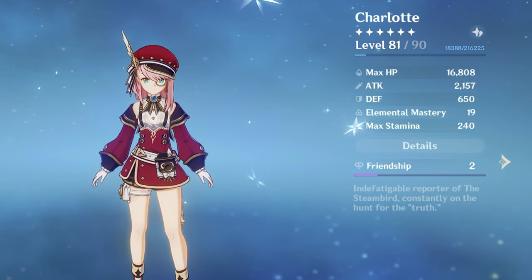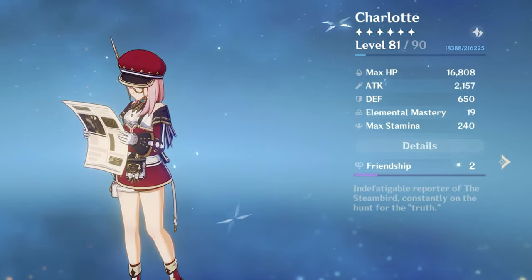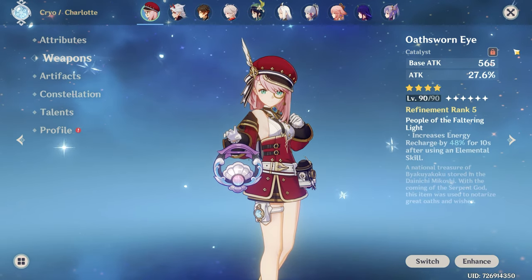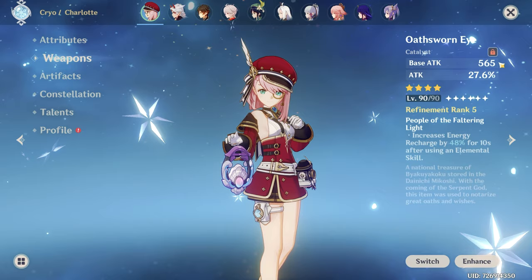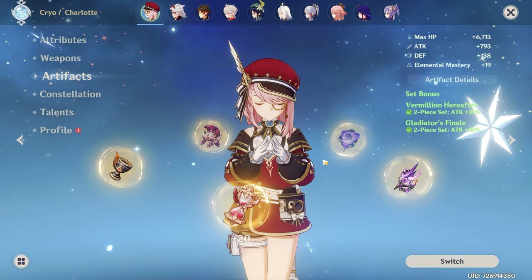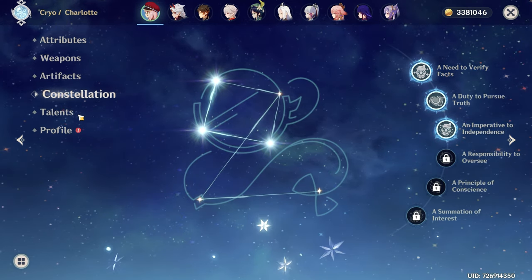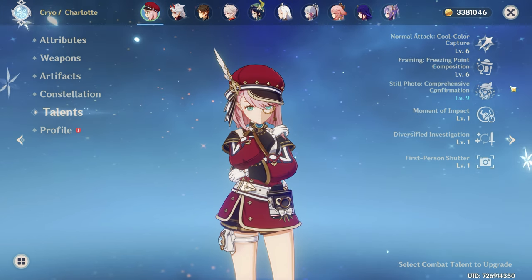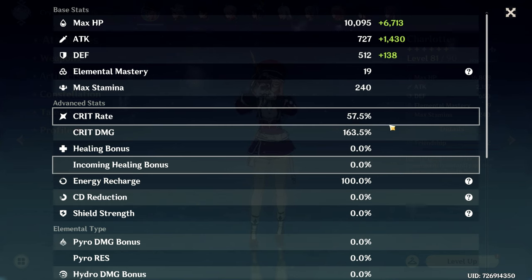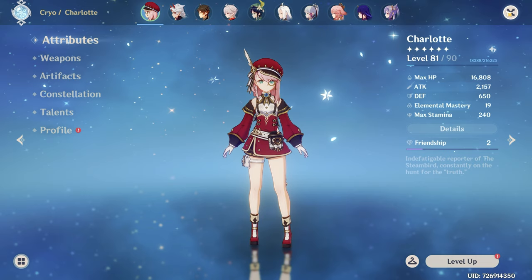I went with a full sub-DPS build because I want to test how much Charlotte will heal without a healing artifact. For the weapon I went with Earthshaker — we finally have a really good user for this weapon. It has high base attack to increase our healing and can give us 40% energy recharge. My Charlotte is constellation 3 with talents at 6, 6, and 9. For stats we have 2150 attack, 57%, and 160% energy recharge ratio, and this is the Charlotte I'll be using for the entire video.